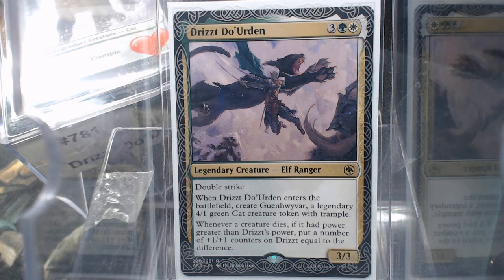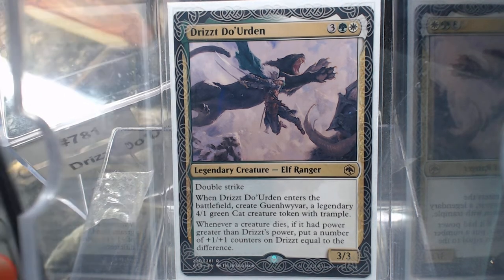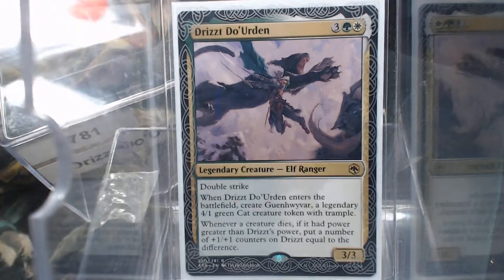So for 5 mana — 3 green and a white — we get a 3/3 Elf Ranger with double strike. That's pretty sweet. And it brings a buddy: when Drizzt enters the battlefield, you get Gwynevar, a 4/1 cat. Not bad at all.